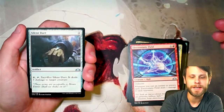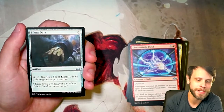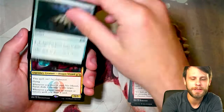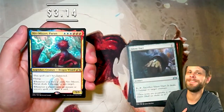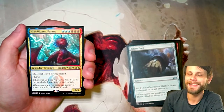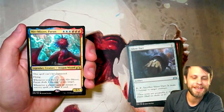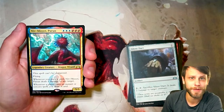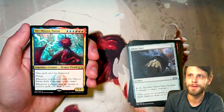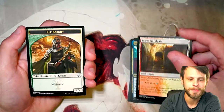Silent Dart — not a great card, but it provided flexible removal in draft and sealed. And then our rare — we got Niv-Mizzet! We are getting some pretty awesome pulls. A 5/5 for six, cannot be countered, flying. Whenever you draw a card, it deals one damage to any target. Whenever a player casts an instant or Sorcery spell, you draw a card. There were quite a number of combos where you could really mow somebody down with ping damage. And then the Boros Guildgate and an Elf Knight token as well.